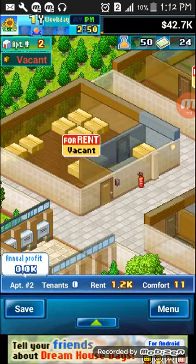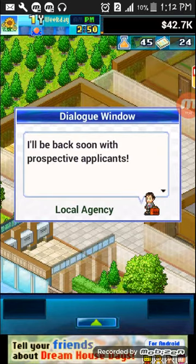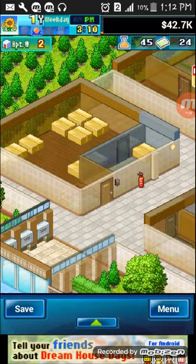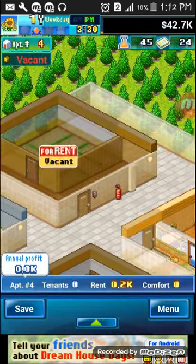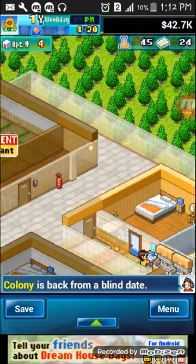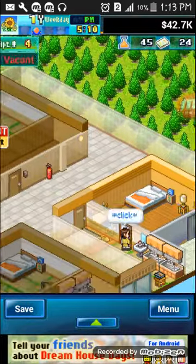Let's go recruit the tenant because we really need one now. 'Thank you for getting in touch, I'll be back soon with prospective applicants.' He's a guy but I keep making him sound like a girl — that's really awkward. Alright, let's see what's going on.